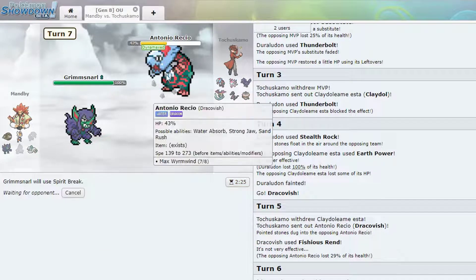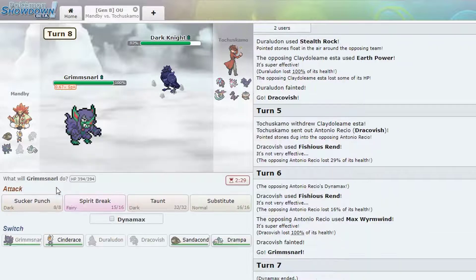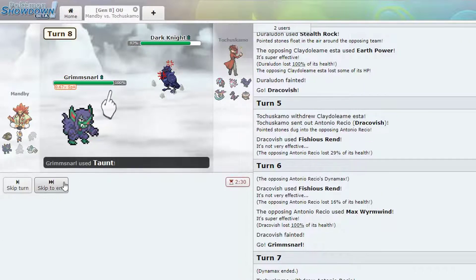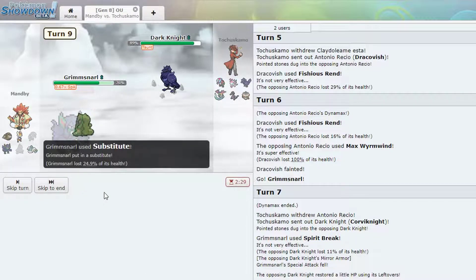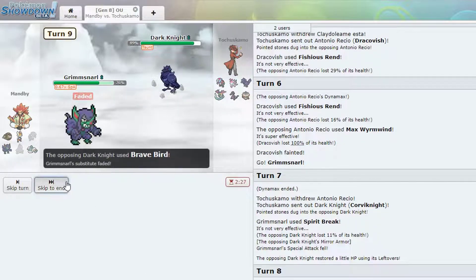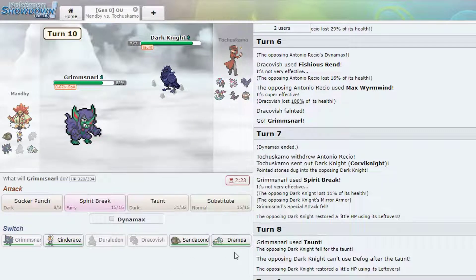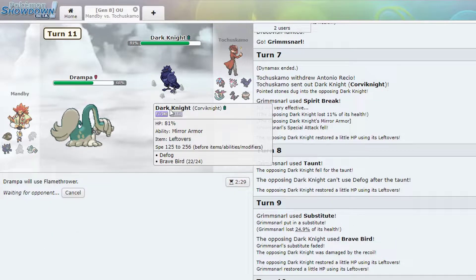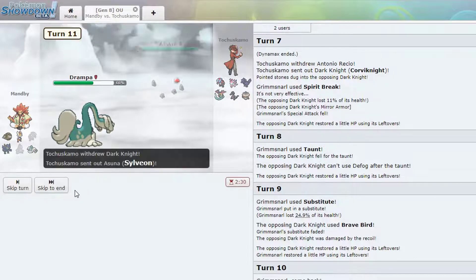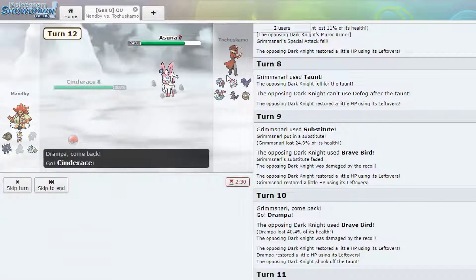I'll probably live any hit and just Spirit Break him. Wow, he gave it up. The best part about this thing is I can Taunt him now — I can go for Sub myself which is good. He's going to go for Defog it looks like. Okay — let's go into Cinderace. Actually we can go into Drampa. Wow that did a lot — I'm just gonna Flamethrower, he might try to stay in anyway. He went into Sylveon. Sylveon's annoying because it can use Hyper Voice so Subbing wouldn't do anything for me. Just go into Cinderace though.